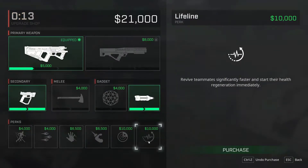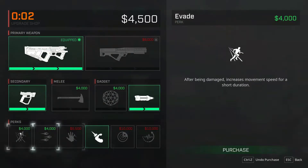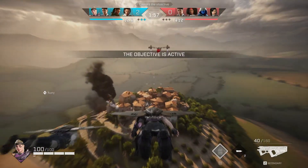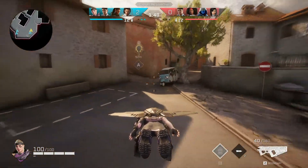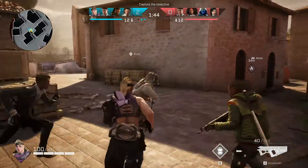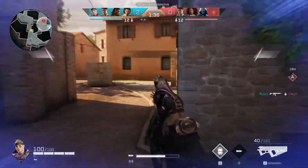So revive teammates significantly faster — start the rehailing, so lifeline. Dahlia has lifeline, that could be a good one. Maybe tenacity because I'm sure people are going to spam grenades at her. What I'm curious about is, like in Call of Duty when you stick somebody with a Semtex and they have a riot shield it kills them — so I wonder if it's the same here, or if it's just going to mitigate all the damage. She pops that crap right in her neck. What a savage.